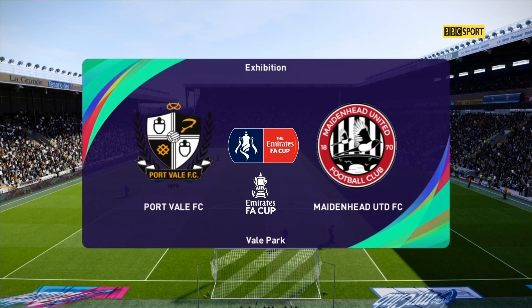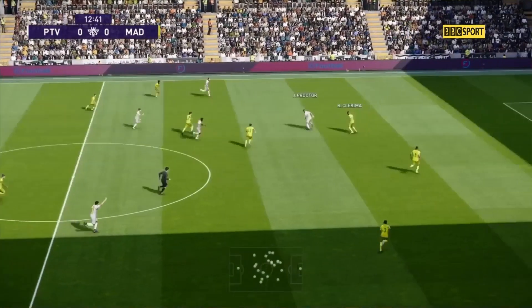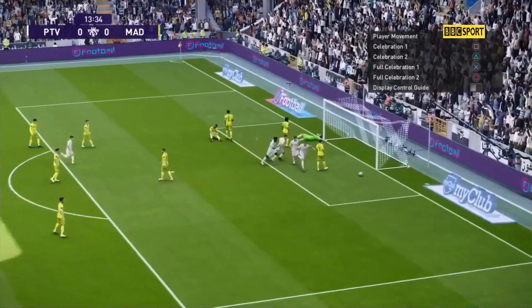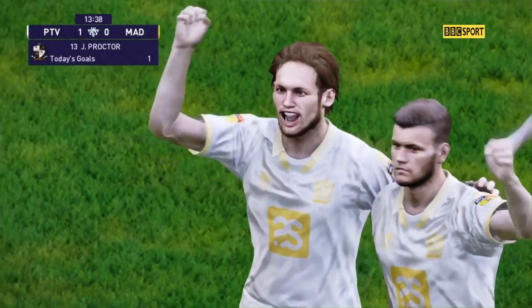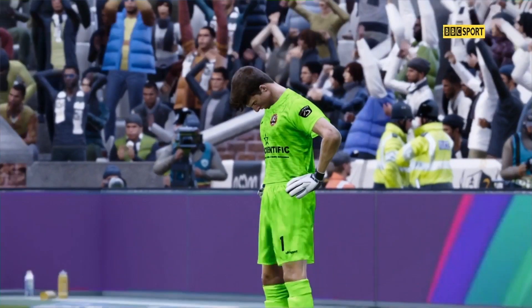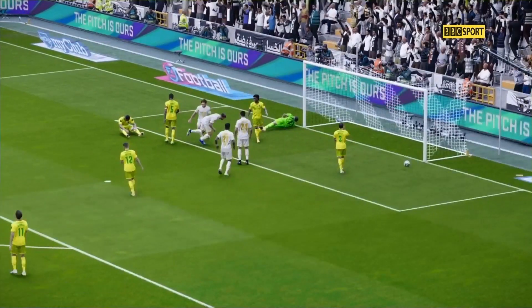Next, highlights from Port Vale versus Maidenhead. Jones works down the left-hand side — he's got players in the box — pulls it back and Proctor turns it in! The first goal for Port Vale, giving the League 2 side the lead in this first round FA Cup tie against Maidenhead. It'll settle a few nerves. It was well played on the left-hand side, round the back of the defence, and Proctor poked it past the keeper.